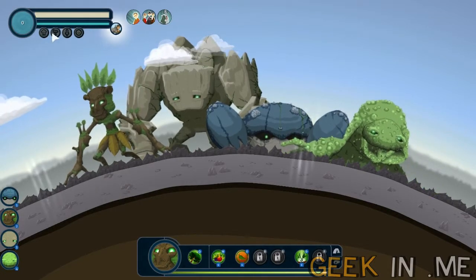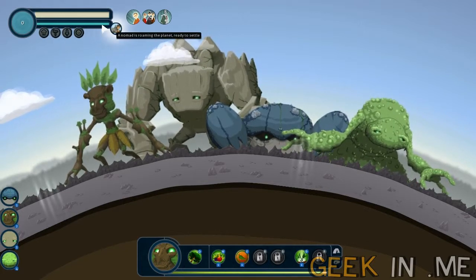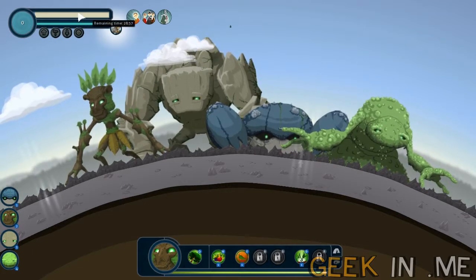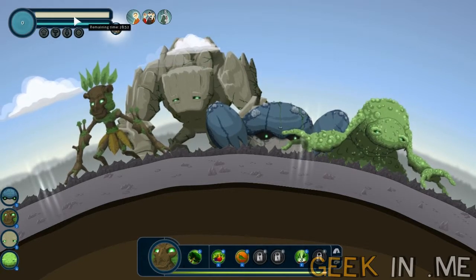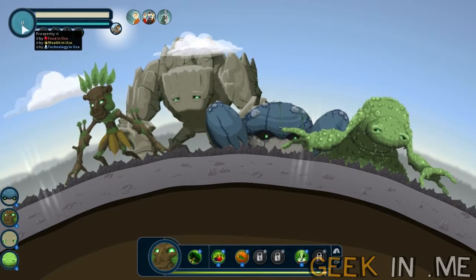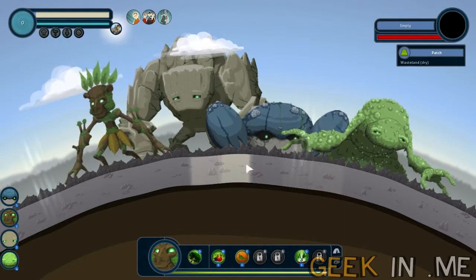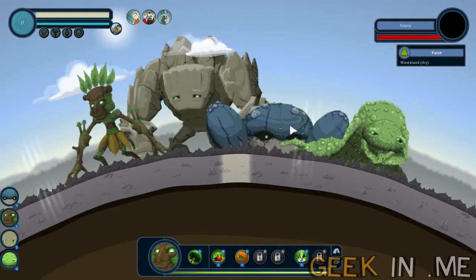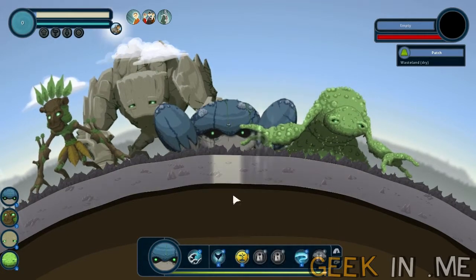A nomad is roaming the planet, which means a village can settle if the conditions are right. Here we have our time bar — we have 28 minutes and 50 seconds remaining — and our prosperity meter, depending on how much resources we get. Also, if you click on a patch of land you get information. As you can see, this is dry wasteland.